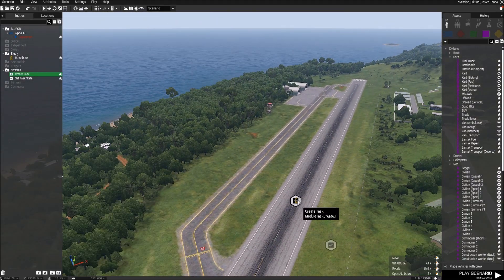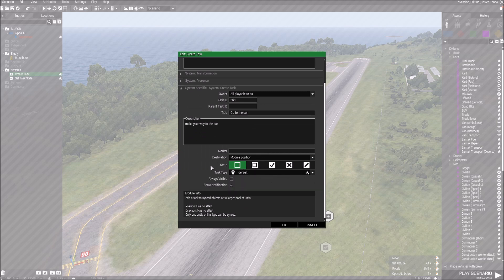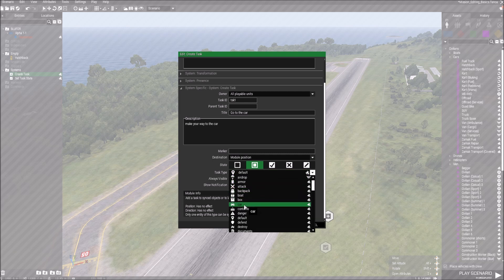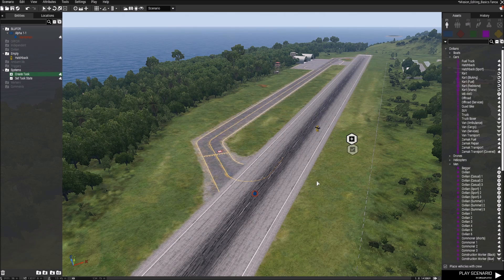We'll put the module on top of the car. The next thing is 'State.' You only really need to worry about 'Created' and 'Assigned.' We're going to set it to 'Assigned' — you'd use 'Created' if you want the player to choose which task to do first, but we're going to assign it to them. Then 'Task Type' is just this little marker — the default is a map marker, which is relevant — and 'Show Notification' is ticked by default, which we want. Click OK.